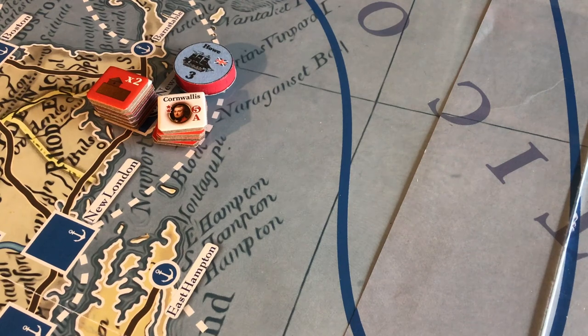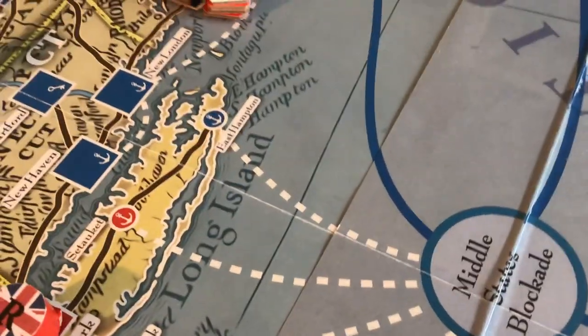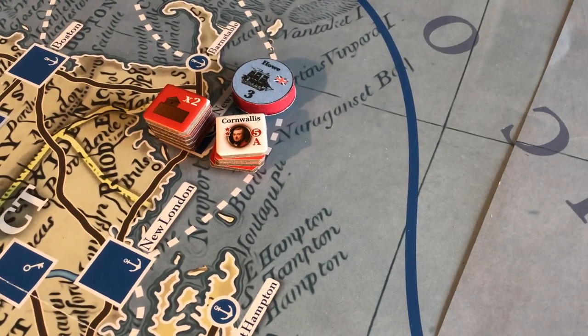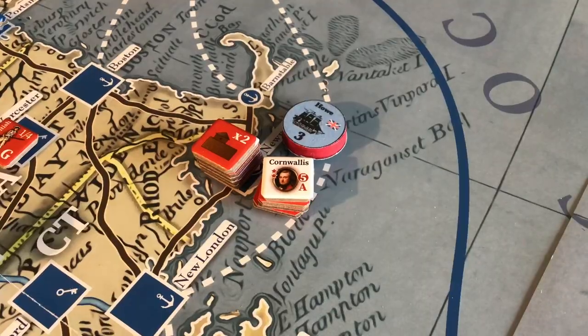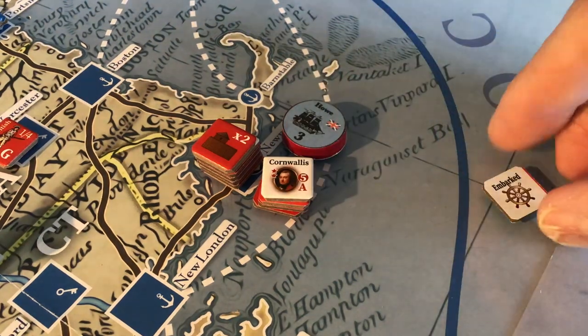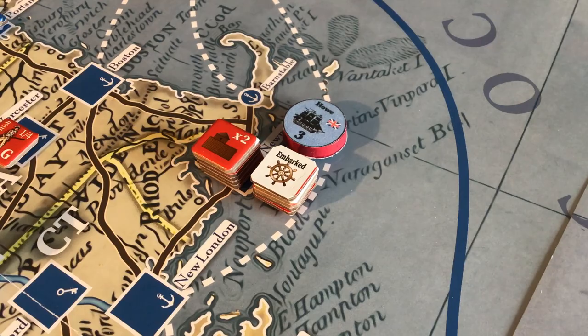Remember, sea moves don't even count as your main action pulse. So we'll roll for Cornwallis — he must state his objective. He's going to move by sea to Wilmington. We'll roll a die and see how many movement points he gets. He will go with Howell's Fleet too, of course. Roll the die. The weather has just not been kind for the British — they have one single movement point. Because he got an absolutely poor roll, we have to put a little reminder here that he's embarked, because it costs you one movement point to embark so you won't have to pay that again. So even the weather is against the British in this campaign.